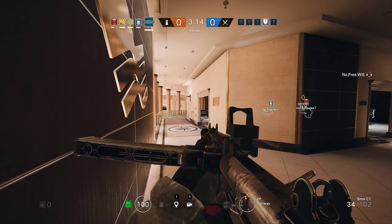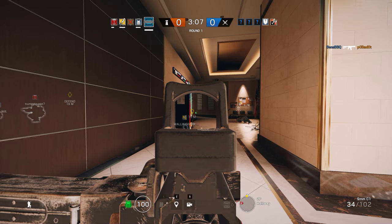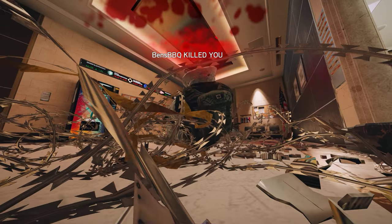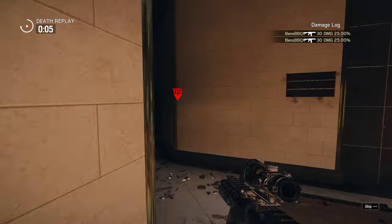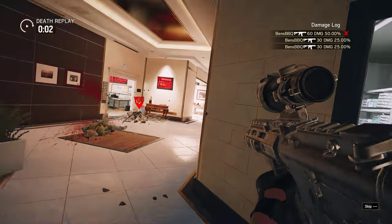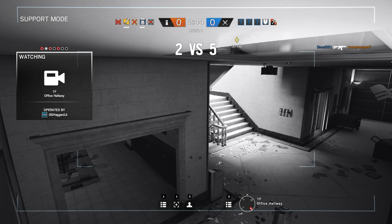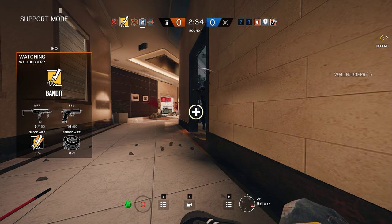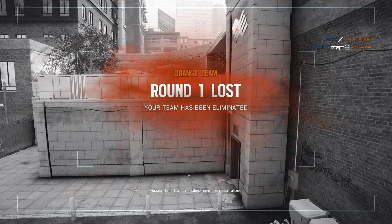Clash in front of lobby windows I think. Ash is marked in the hallway. Ashes got me too — shouldn't have engaged her. Well, I knew where she was but she was peeking as well. You just saw her — Bandit, yes, to your left, Bandit. Fucking hell, Ash. One friendly operator remaining. Wow, holy crap. All friendlies have been neutralized.